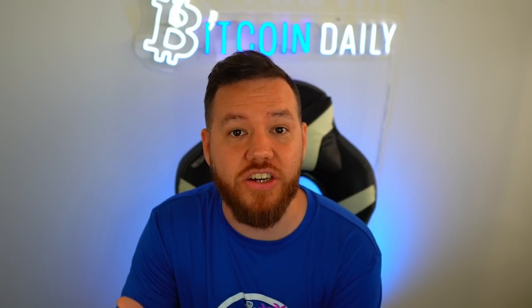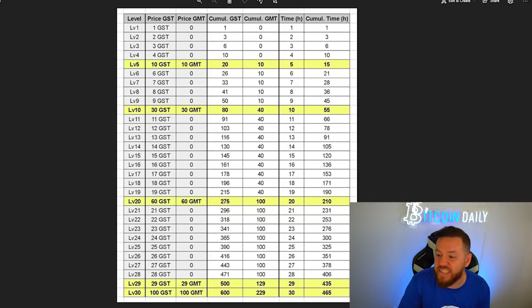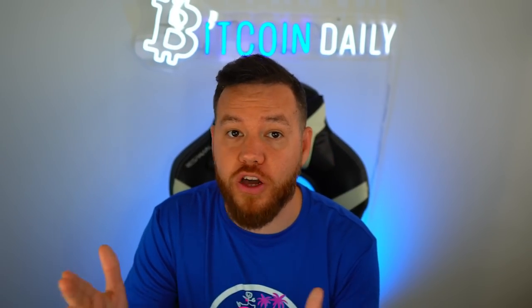The next thing that's going to make a difference when buying your first sneaker is what level that sneaker is at. Several things change depending on level: the amount of upgrade points available, how much time you'll need to upgrade to higher levels, and how long it will take to break even and get into profit. Looking at my chart on days to break even: level nine sneakers is the fastest route to reach break even and hit profit. If you're taking profit every day it would take about 23-24 days, though this varies depending on the price of GST.